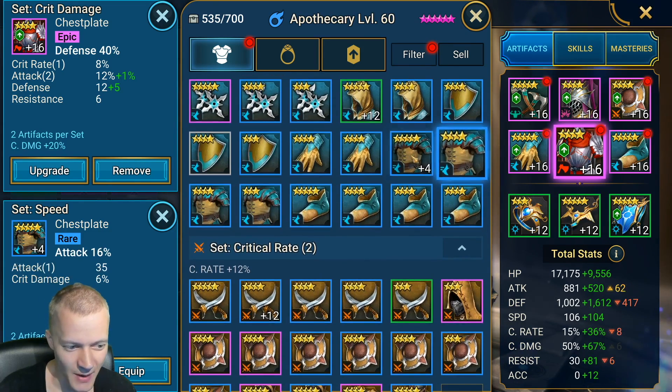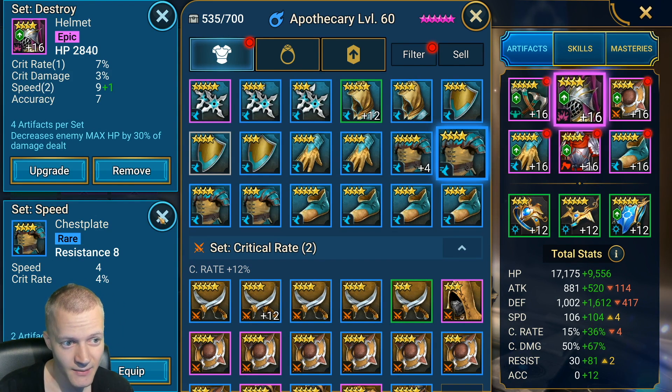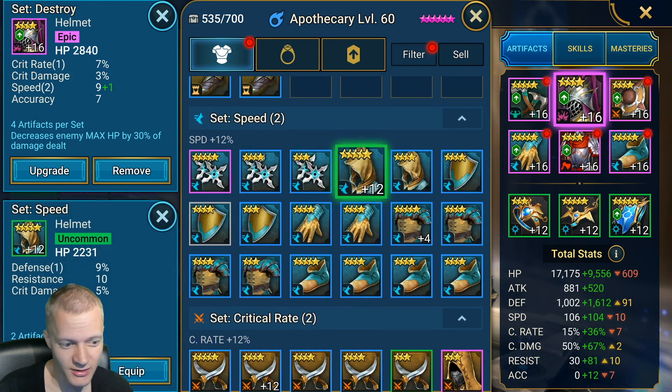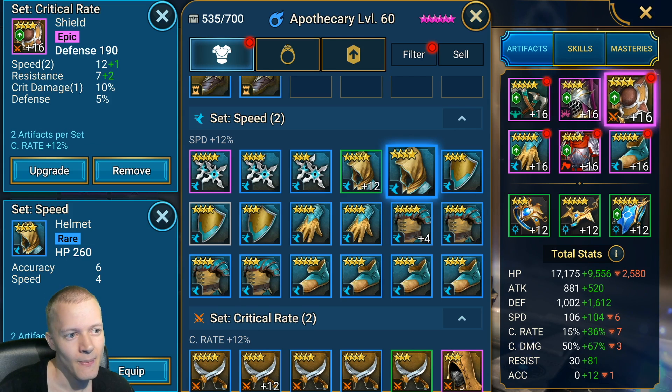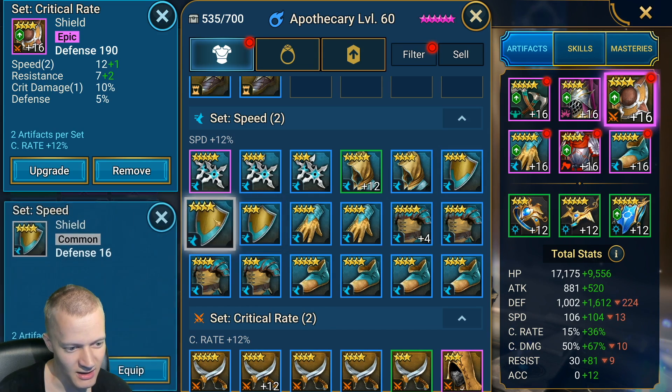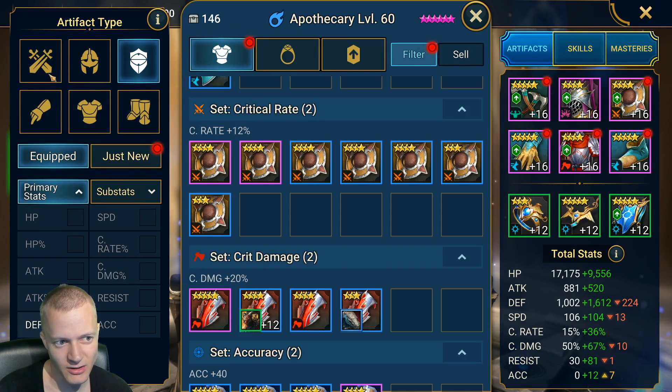If you have something which gives more speed in the substats, I recommend doing that — such as this chest plate right here as an example. It's just better; it already gives speed. It's worse in the sense that it just gives resistance. But at that point you could also use a helmet giving speed. If you upgrade this helmet, it could give 8 or 10 speed. And then also the shield and the weapon — currently no speed substat on the weapon or shield.